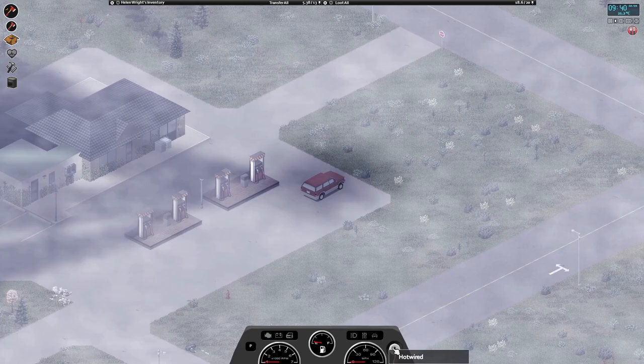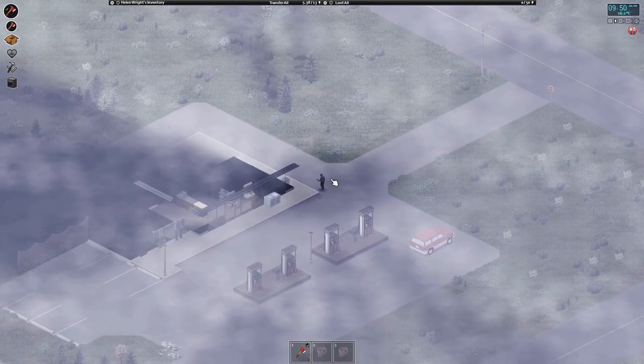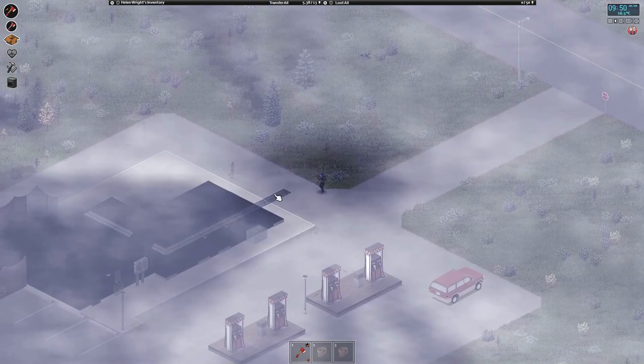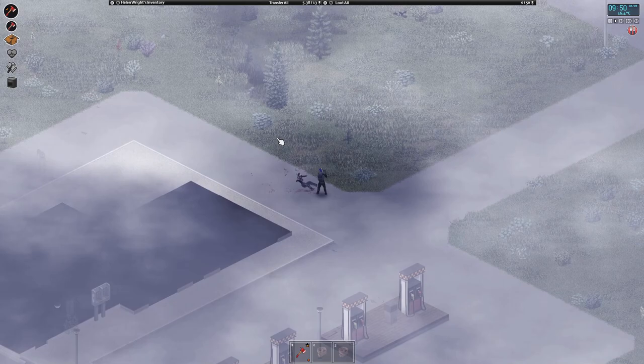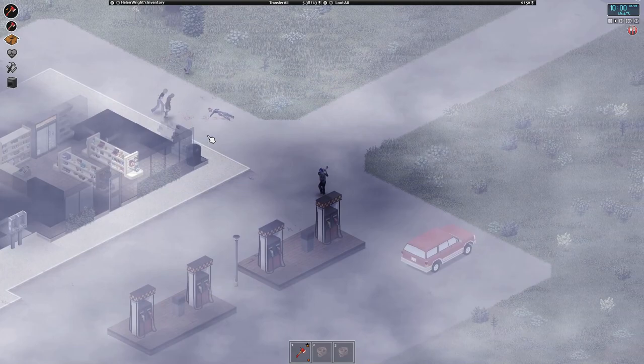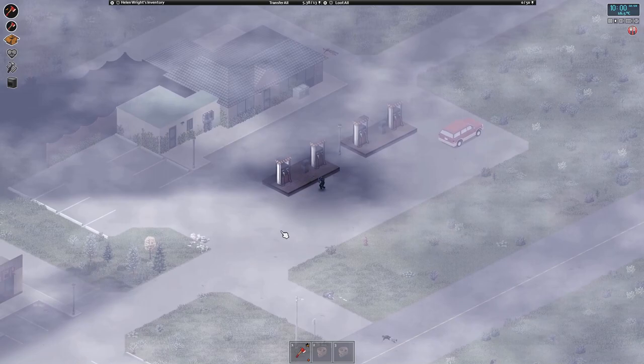It seems relatively quiet over here. I really need to get in there and find some food because my character is hungry — woke up early as well, probably because we're hungry. I can hear zombies. Let's try to clear out the surrounding area. We could do with the gas too. I forgot to bring the generator from the farm, but we're probably going to stay there tonight anyway. I can hear banging from inside — the fog should help us a little bit.